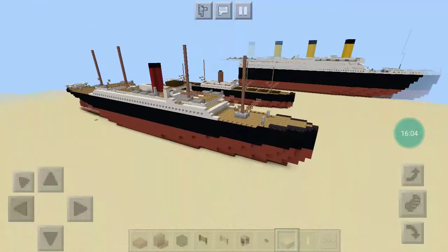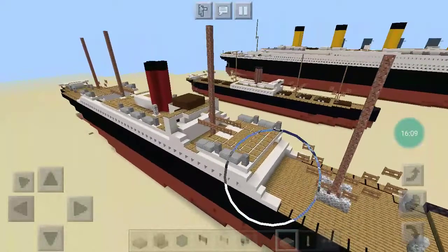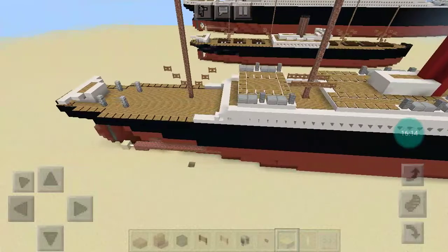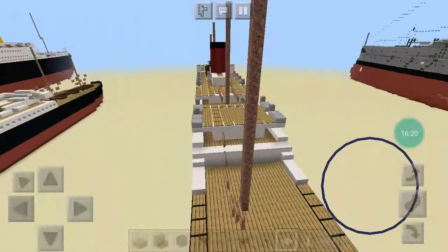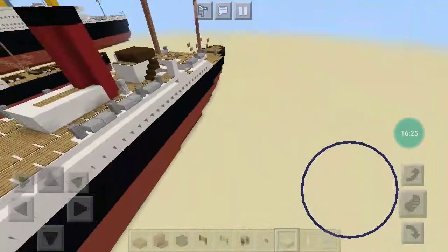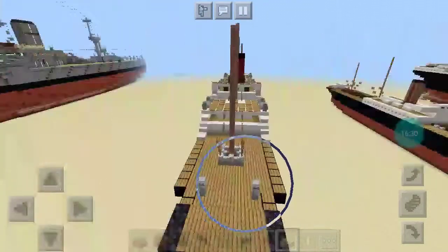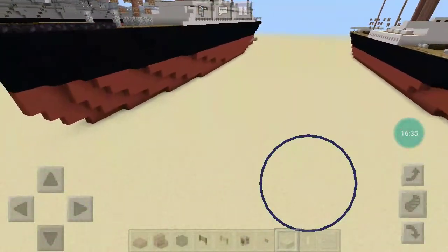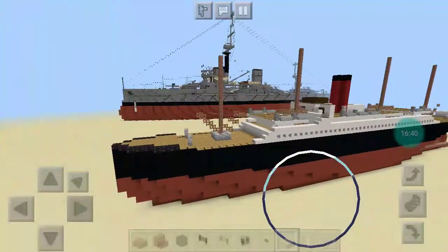And then for ocean liners, I have RMS Carpathia. I can't remember the name of the class — if you can put that down below in the comments, that would be greatly appreciated. I forgot to double-side this. RMS Carpathia rescued the Titanic's survivors, and I quite like the way she looks.